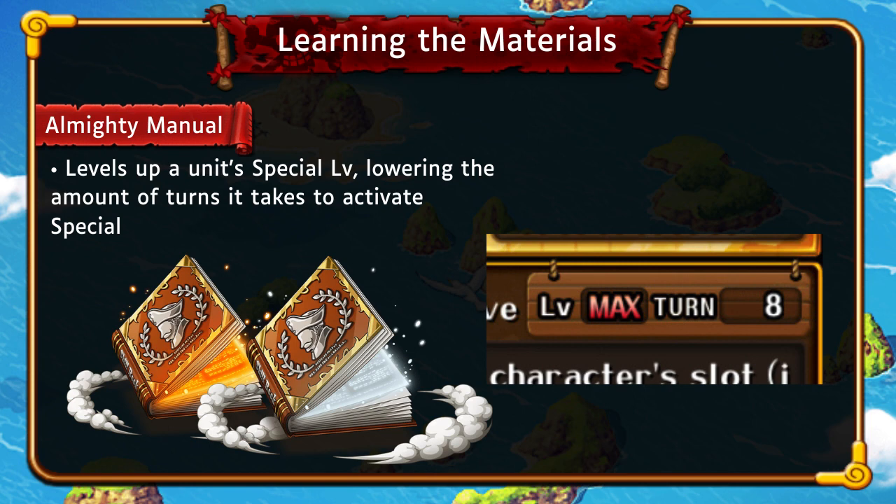As you can see on the side here, this is super-type Blackbeard whose special level is maxed out at eight turns. These books look similar to the turtles and lobsters and come in different varieties. The glowing red ones are mainly used on legend characters, and the silver ones are for characters that are five-star and below. The silver books give you a chance of leveling up the special level, while the gold ones — called Absolute Almighty Annuals — give you a guaranteed level up.